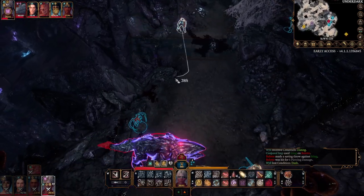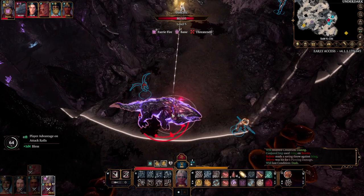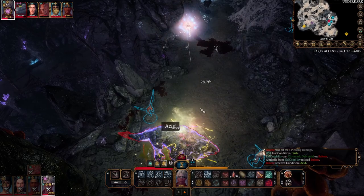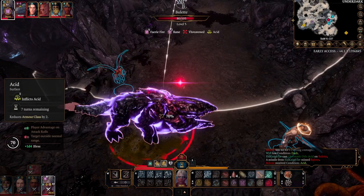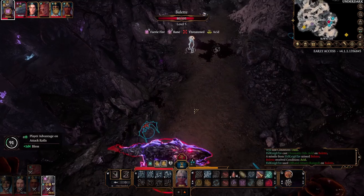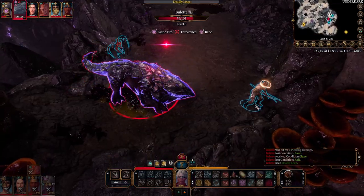Back to the Eldritch Knight — I give them Chromatic Orb. Using Acid is good; even if it misses it will still have the armor class reduced because it's standing in the Acid. Outside normal range — let's get a bit closer, you have a 91% chance to hit. Try and stand back. It's going to do a little Deadly Leap and a bite. My rogue actually gets to have an attack.